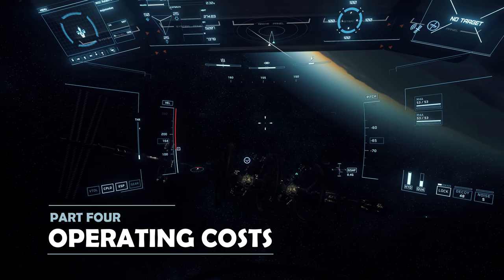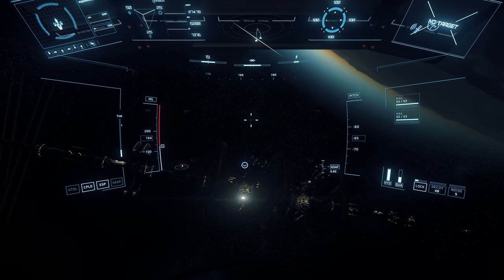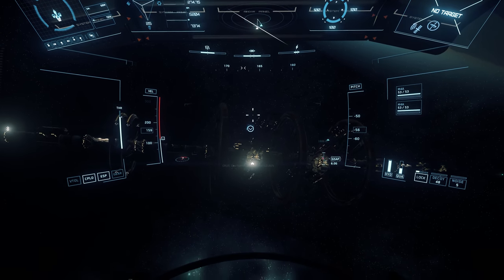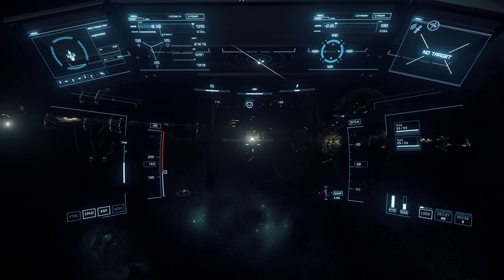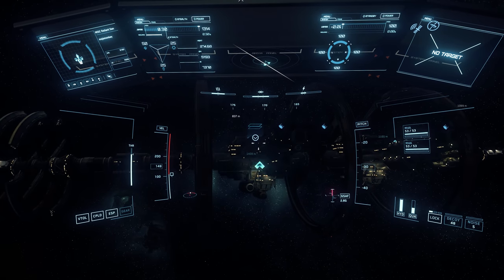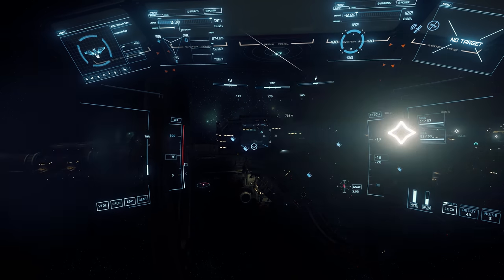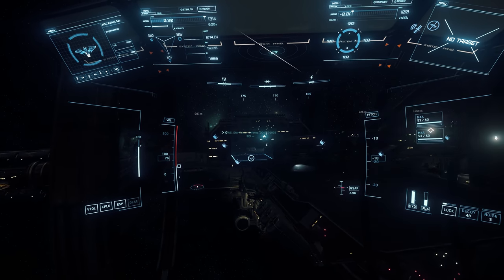The Reliant Sen is a starter ship, and in line with other starter ships, is incredibly cheap to operate. You'd have to work hard to get to 1000 Alpha UEC, probably firing all of the missiles and breaking most of the ship.